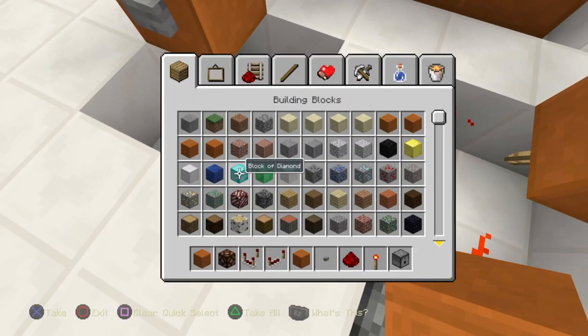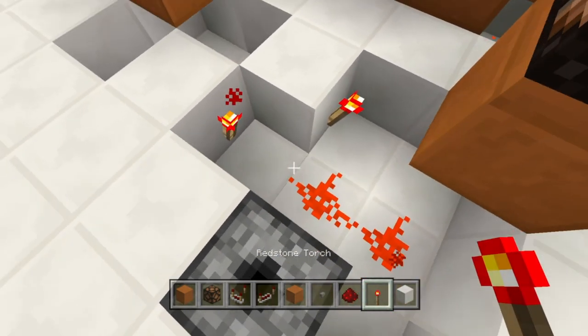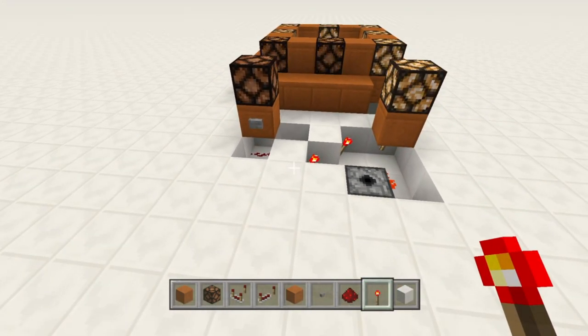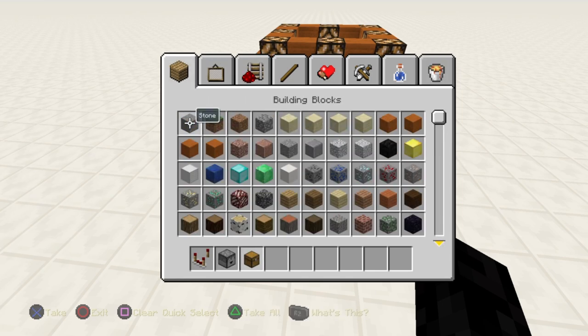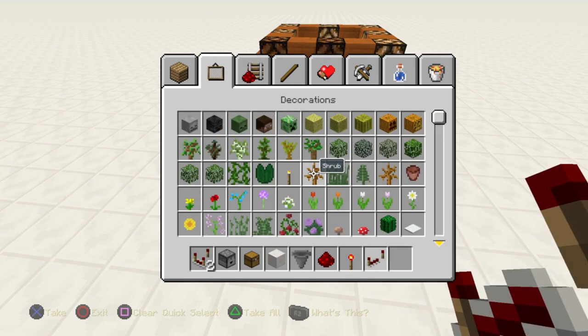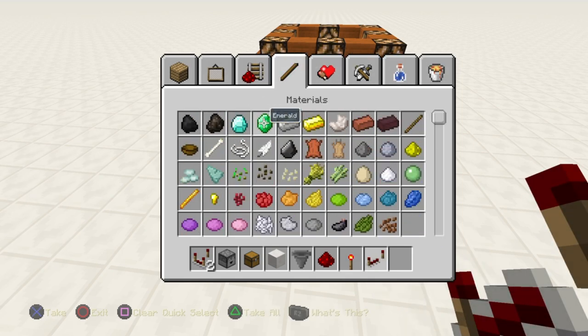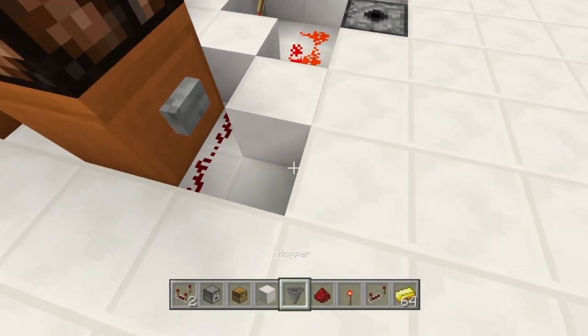The next thing we have to do is set up a payment — that'll be just one more step that makes the button press a little shorter. For this payment, you'll need everything we would normally use to make a sorter: a comparator, a hopper, and we'll also need a dropper — or you can use a dispenser, it doesn't really matter — a chest, and some kind of block. You'll need a comparator, hopper, redstone, torch, and repeater. And some gold, because that's what we're going to be charging the people.